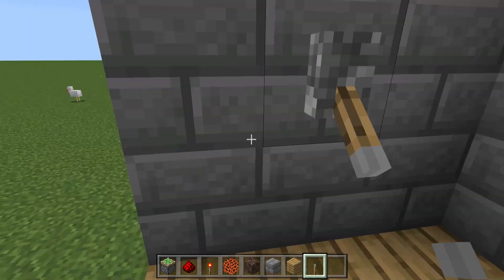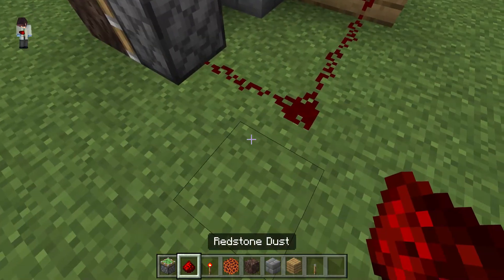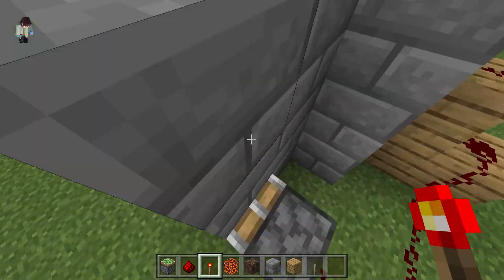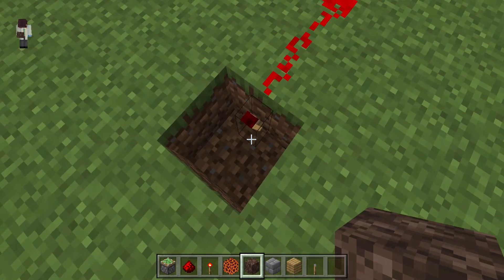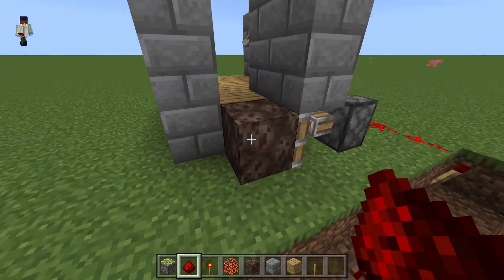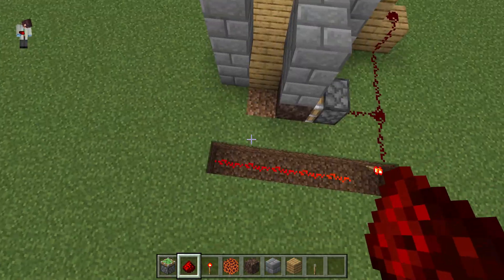That's it, tutorial over — no just kidding. You're going to want to do this. Remember to have it on, so look — the redstone torch isn't activated. I'm just going to test that to make sure. Yeah.